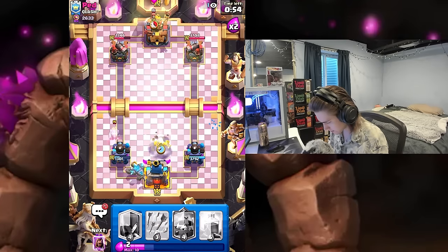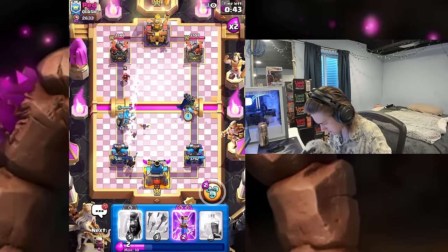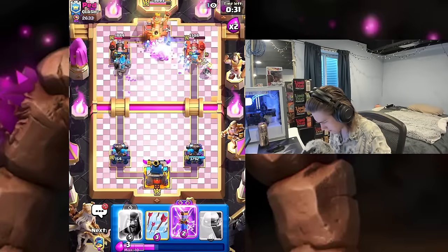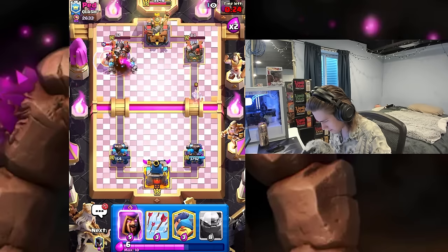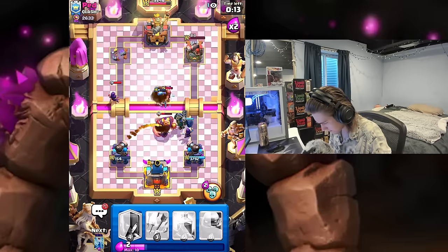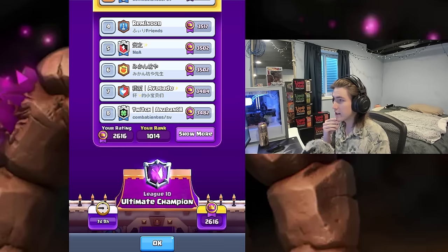I'm just going to fisherman this ghost, and I think we're set up here for a split lane push. Nice — look at this, we're doing damage on both towers. Let's evo zap over here. Let's get an evo wizard, let's get our fisherman. This worked out extremely well — we're just lightning the tower and that's going to be GGs. Let's go guys!